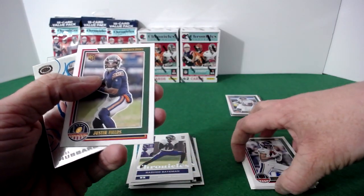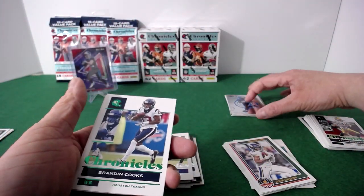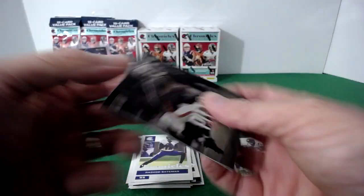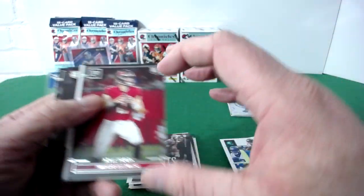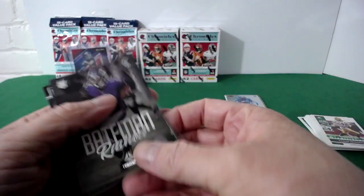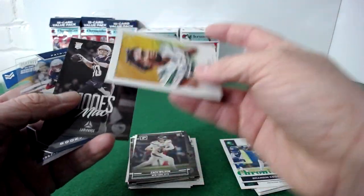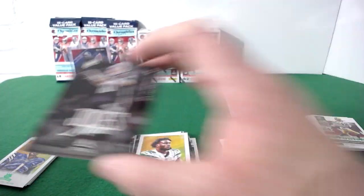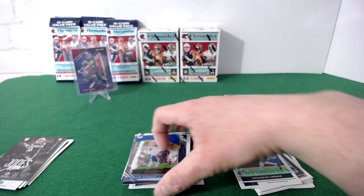Justin Jefferson, and a nice Justin Fields rookie — we'll take that. Another Chuba — a lot of him in this set. Cooks on the green parallel, Justin Fields Gridiron Kings, Kyle Pitts, Cal Trask, Ian Book — I have not seen this one. Rashad Bateman, Zach Wilson rookie, Michael Carter. A nice Mac Jones on the Luminance. Remandre, and a Herbert on the acetate — that's cool.